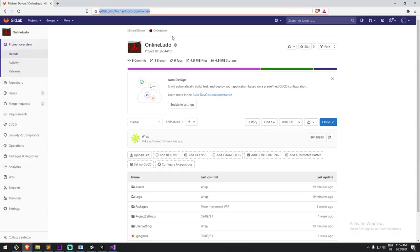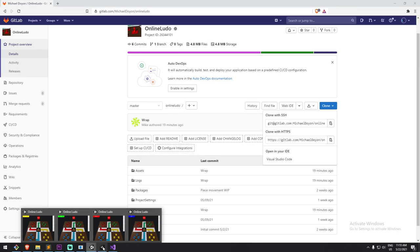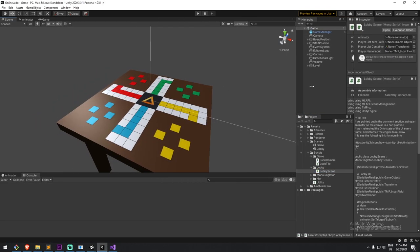Now let's look at how to get this project. All you have to do is head over to gitlab.com, my name, and the online Ludo project. In there you can hit Clone. You can download it directly as a zip file, or you can also clone through git clone. Once you open up the project, you're going to have the project that looks like this.